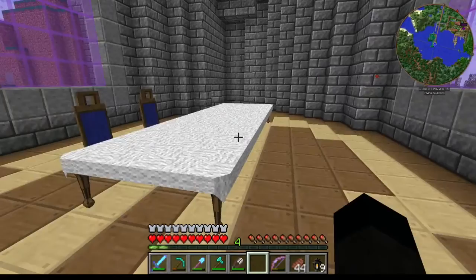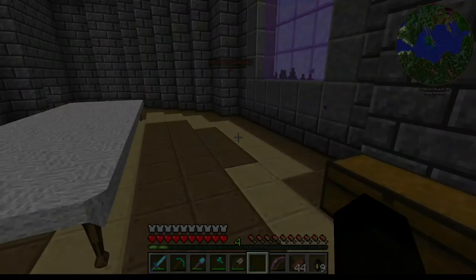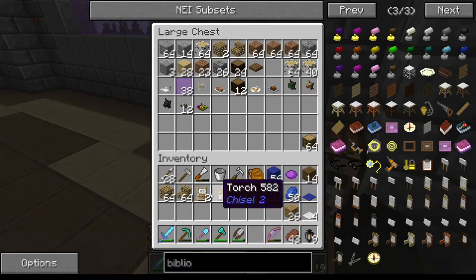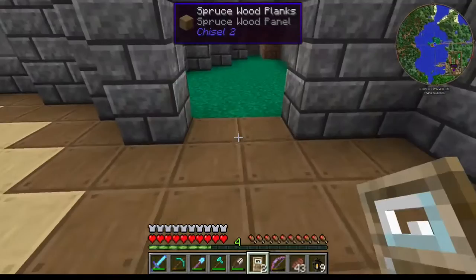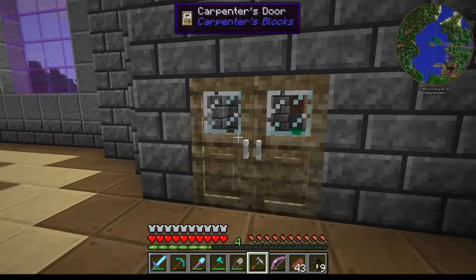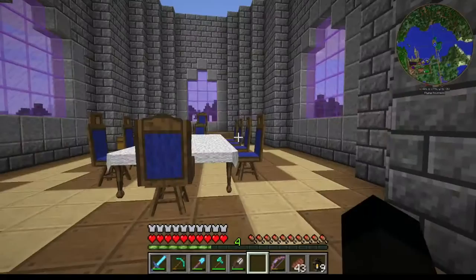I'll have two on either side, one at the foot, and one at the other end of the table. Let me get what we can done — I'll go and shear some sheep in a little while. I'm going to try and get the ceiling done before we finish today. I also want to get these things in place while we think about it — none of these are particularly brilliant, that's probably about the best we're going to get.